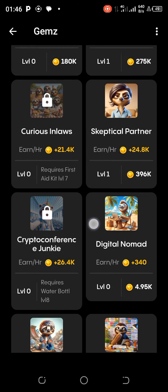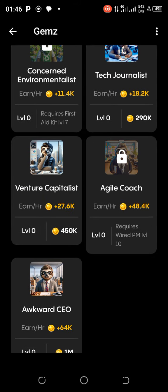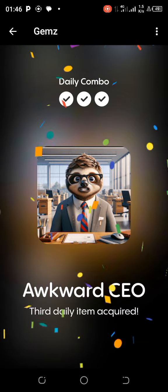The last card is still in that section. Scroll down to the Base and look for Awkward CEO. We pay 1 million for this one. We are spending 1 million 360 in total for all the cards. Beautiful — congratulations, we've acquired it!